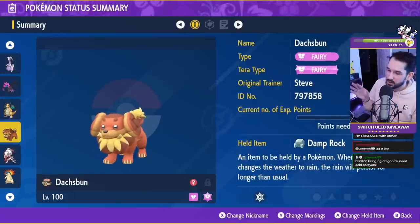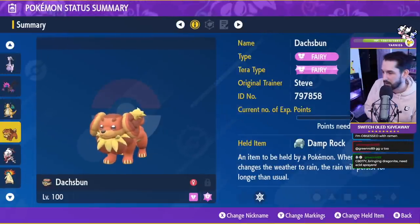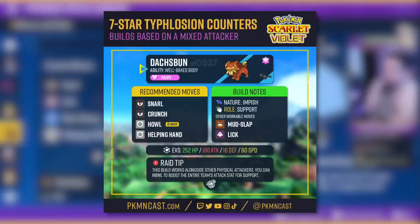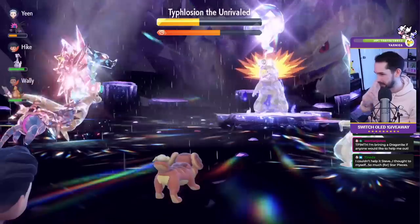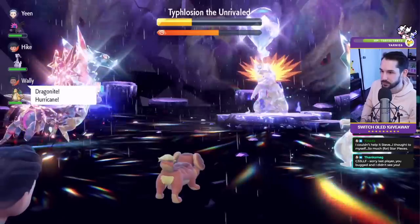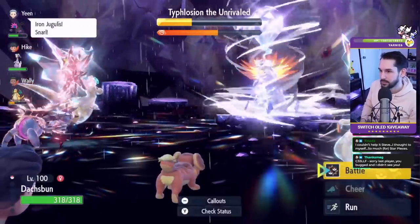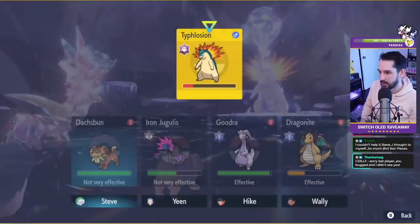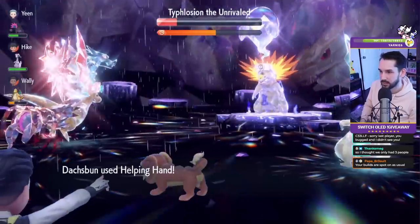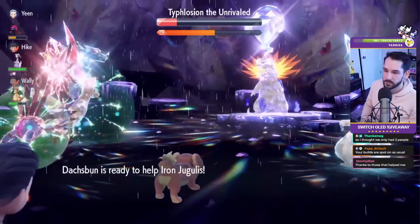Finally, Dash Bun — I was testing out Damp Rock but I don't suggest it because he sets up Sunny Day twice. The moveset I used was Snarl, Lick, Rain Dance, and Helping Hand. Now if you're playing with physical Pokemon like Annihilape, Water Tauros, or Ceruledge — though I think Ceruledge is really bad here — Howl is better. But because I was playing with a lot of special attackers, I didn't need Howl. Dash Bun is your full support here. Snarl lowers its special attack, and I usually open with Snarl. If no one else is Rain Dancing, the dog can Rain Dance turn two after Sunny Day is set.